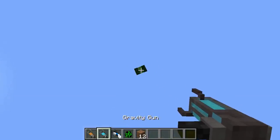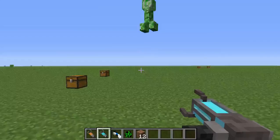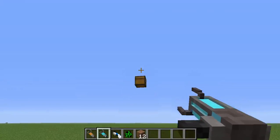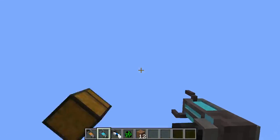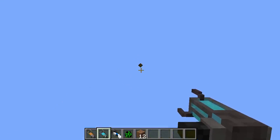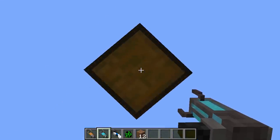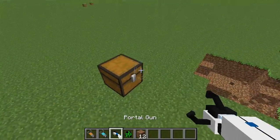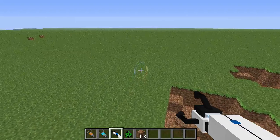Let me just show you that again. BAM! Wait for it — yeah, I love that so much. So basically, you can just pick up blocks and throw them. That's really fun. I'm gonna have the thing hit my head. BAM! That was so weird. That's essentially what the Gravity Gun is. Now, the portal gun.